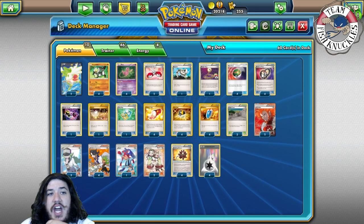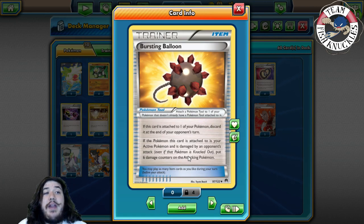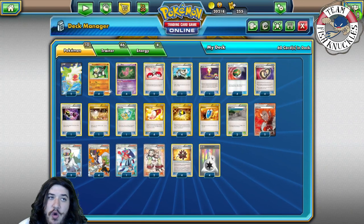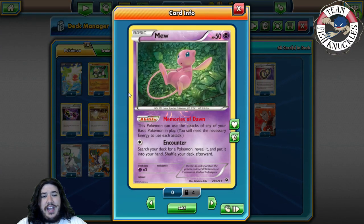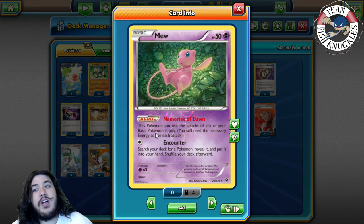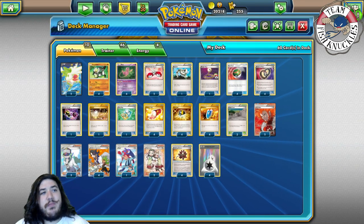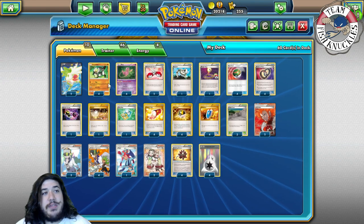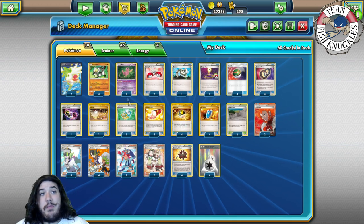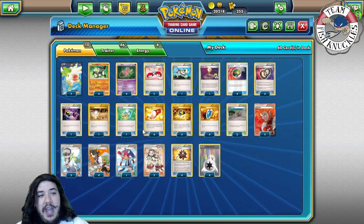With Teammates you can grab two Puzzle of Times to get anything from your discard, or a DCE and a Balloon, or a DCE and a Fated Town — there's so much search. Teammates is better than Skyla overall, but early game if your opponent doesn't take a knockout, Skyla is needed. Four Burst Balloons — you do 60 more damage when hit, and the only downside is your opponent can play around it. But this deck has no EX Pokémon, so opponents need six knockouts to win, not three.